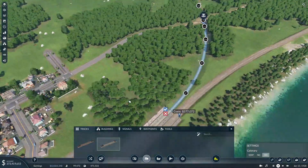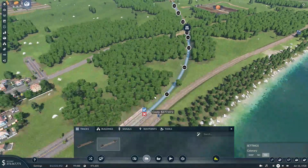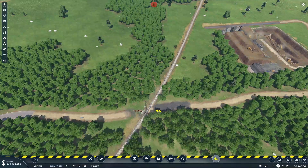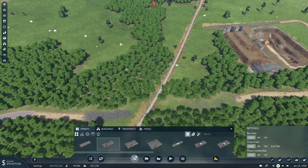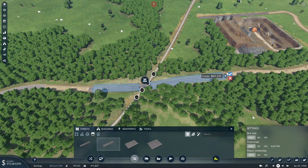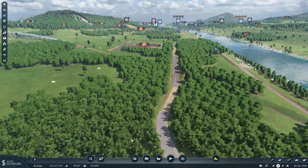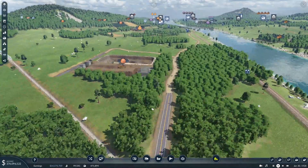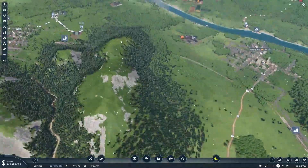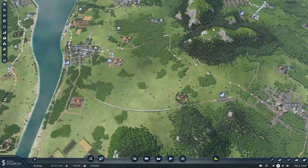And now we can just connect this up here — we're gonna have to redo this crossing. So let's fix this up. We can just do this and that looks decent. So now I'm gonna go through, add a second track, put signals on it, and then we will be back when we build the train for this line.